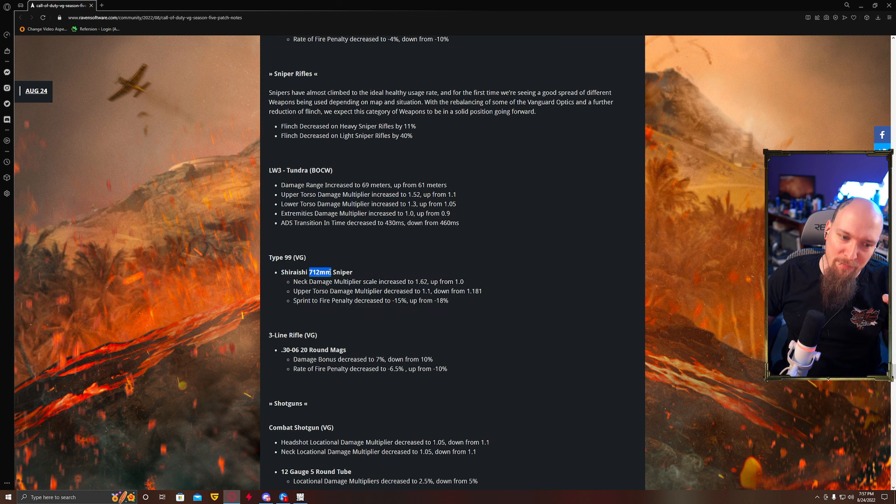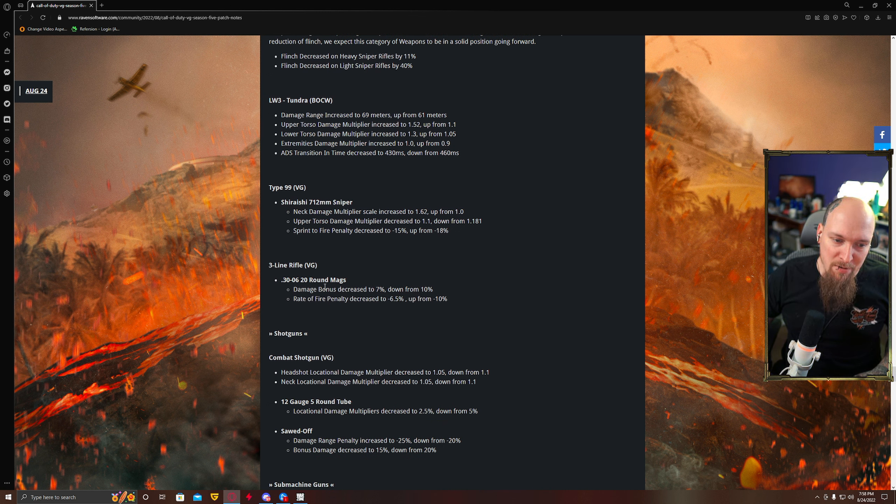They fixed my 712 barrel, which is the one I use. Neck multiplier up to 0.62 and torso is down to 1.1 from 1.18, which means headshot and neck shots are going to be one-shot kills but the torso is going to do about 299 and they'll survive. So my super aggressive Type 99 might not work anymore. The 3-line damage bonus decreased to 7 from 10%, and rate of fire penalty decreased to 6.5 from 10, so it's going to fire a little faster and do a little less damage.